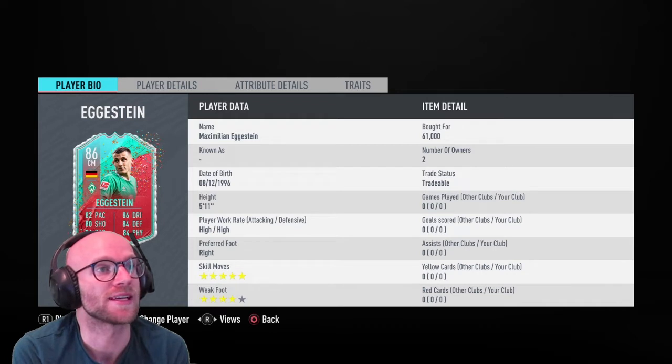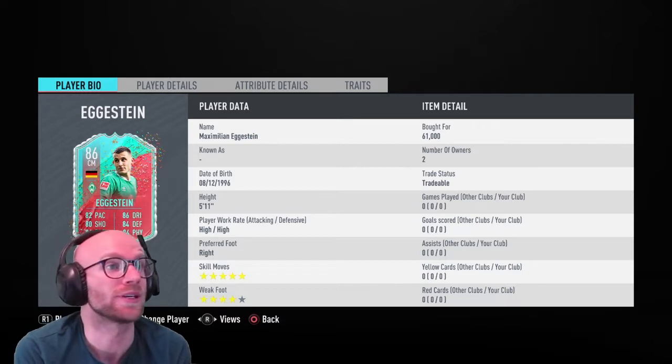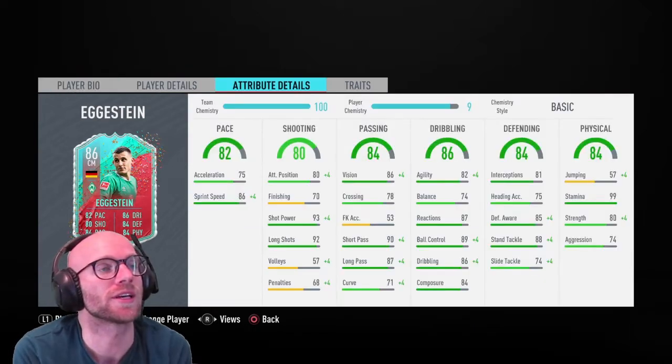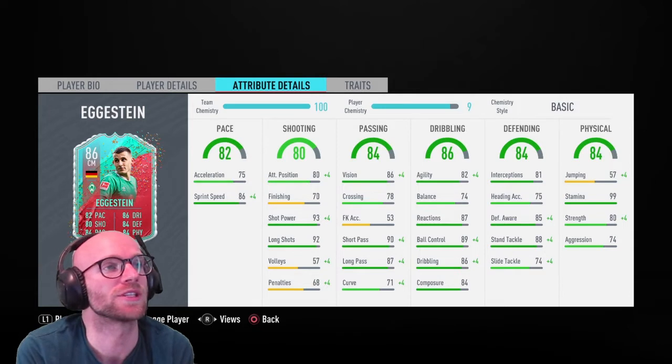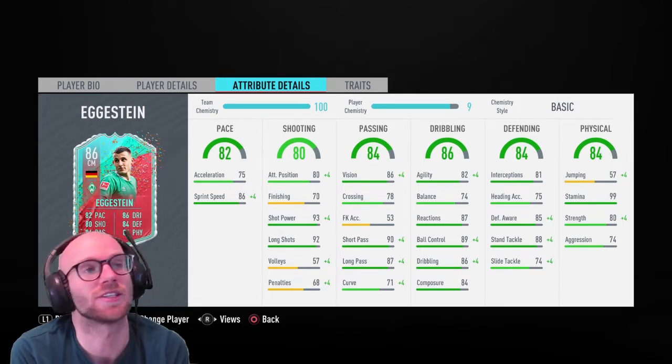His work rate is high/high, so you can use him as a box-to-box midfielder — he will run up and down the pitch and contribute both defensively and in attack. Looking at his pace, we see 75 acceleration and 86 sprint speed. That acceleration is really low.